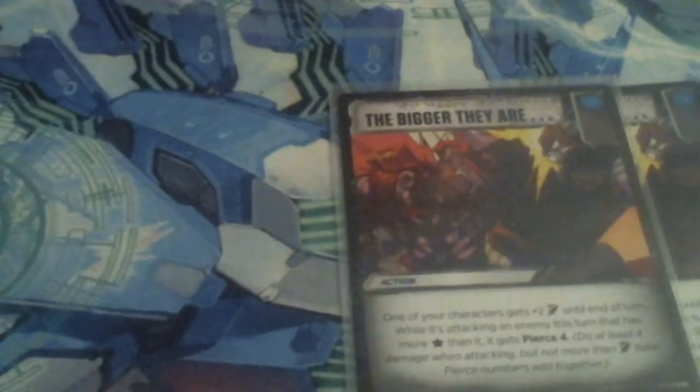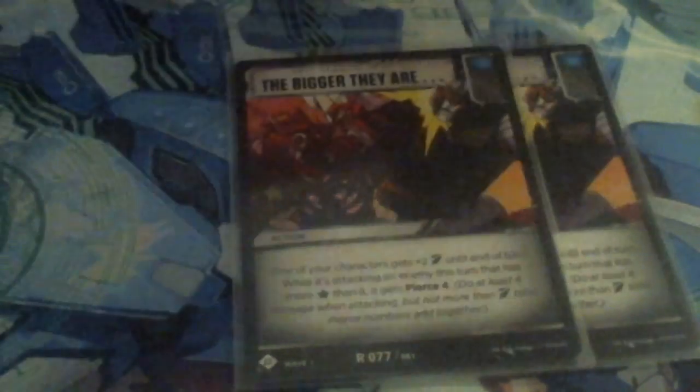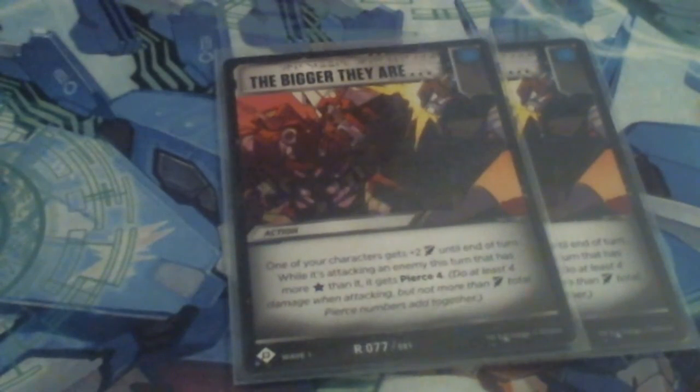We're running two copies of The Bigger They Are — this lets me give a plus two damage bonus if I'm swinging up, which we almost always are, and Pierce forward. This is another way for us to get some decent Pierce and decent attacks. We can sideboard in Stable Cover if we want — it gives plus one defense and they can't use Pierce, which does really hurt the bug deck, but it lets us stave off opposing Pierce decks for a little bit.